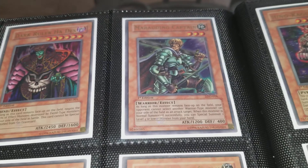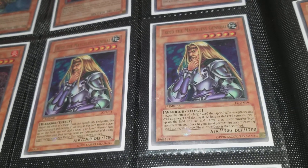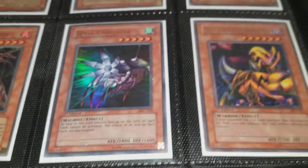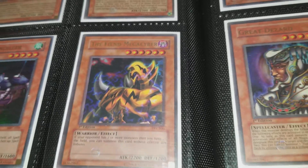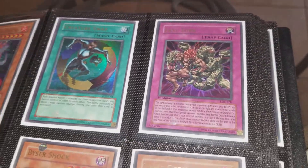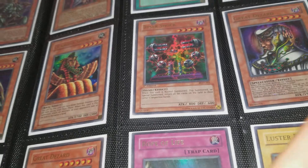Fiber Jar from Legacy of Darkness, Dark Ruler Ha Des from Legacy of Darkness, Marauding Captain from Legacy of Darkness, Yamata Dragon from Legacy of Darkness, a couple of Freed the Matchless General from Legacy of Darkness. The amazing Tyrant Dragon — the centering on this one wouldn't give it a PSA 10. Soul Absorbing Bone Tower from Magician's Force, another Byser Shock from Fortgore Guardian. We got guardian Sphinx from Fortress Guardian. Kino Kagosuchi from Legacy of Darkness, Creature Swap from Legacy of Darkness, Last Will from Legacy of Darkness.